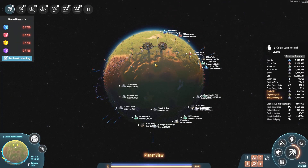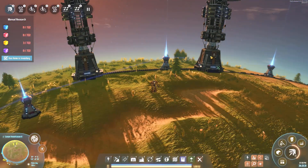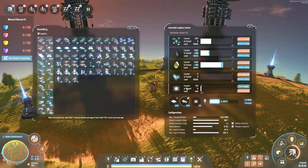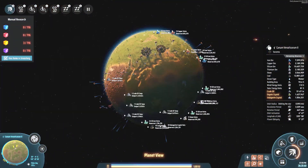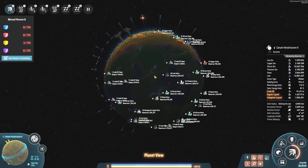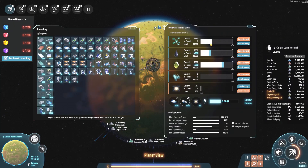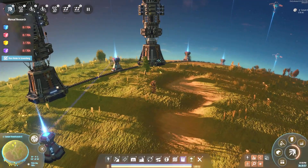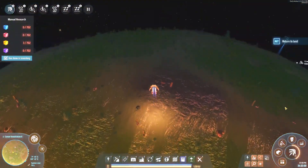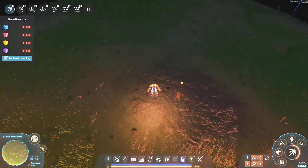Welcome back everybody to Dyson Sphere Program Dark Fog in the Polaris series. We are on a brand new world. We got some Warpers that just came in — that's awesome. We are setting up this world to basically offload most of its resources back to our home system. Especially the 10 million silicon this system has — that's going to benefit us greatly. And the oil we have here is going to be very helpful as well, because this planet has actually more oil than my home planet started with.